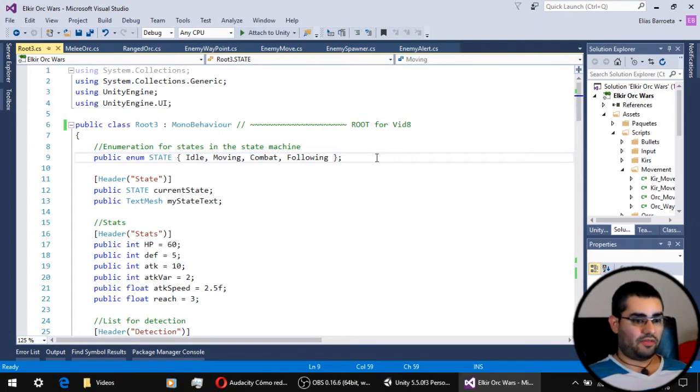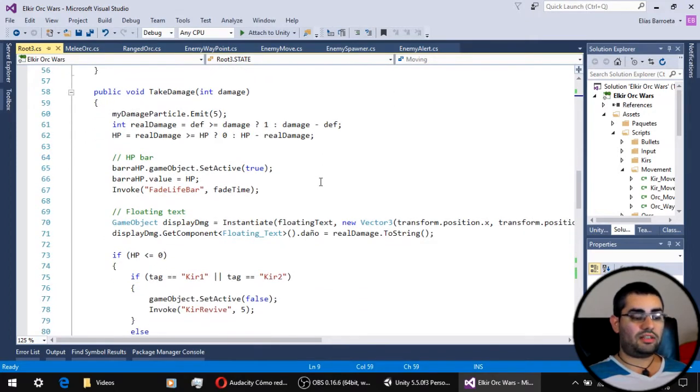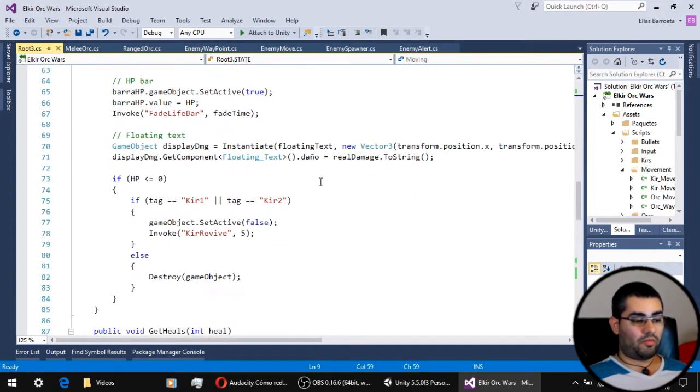Before looking at the scripts that give our enemies their new abilities, let's see a little change that was made to the root script. Remember our take damage function that we use to deal damage to the units? Now, when the HP reach 0, instead of directly destroying the object, we first check if that object is one of our units. And if it is, we deactivate the unit and use our new KirRevive function to reactivate that unit with a 5 second delay.